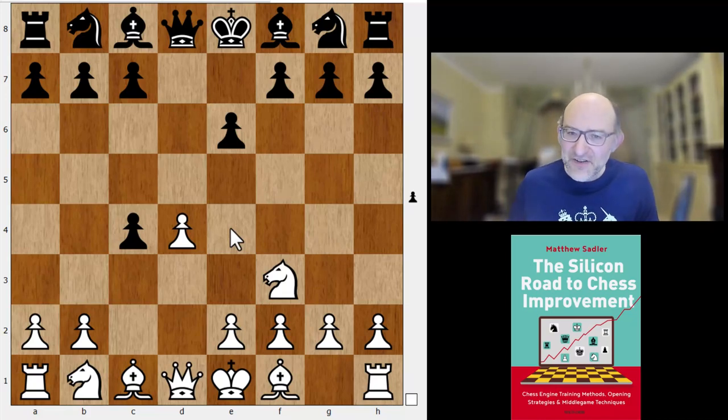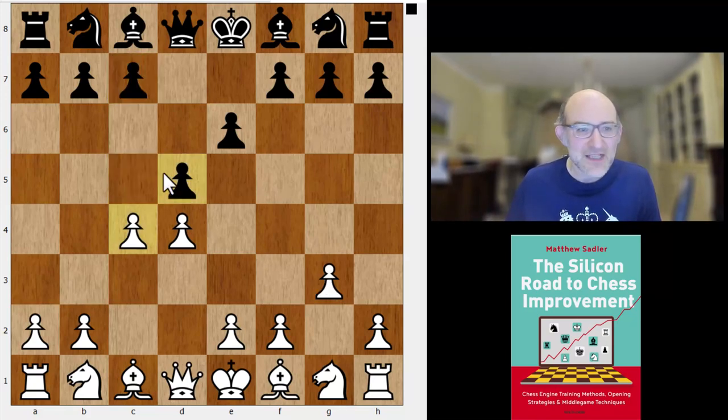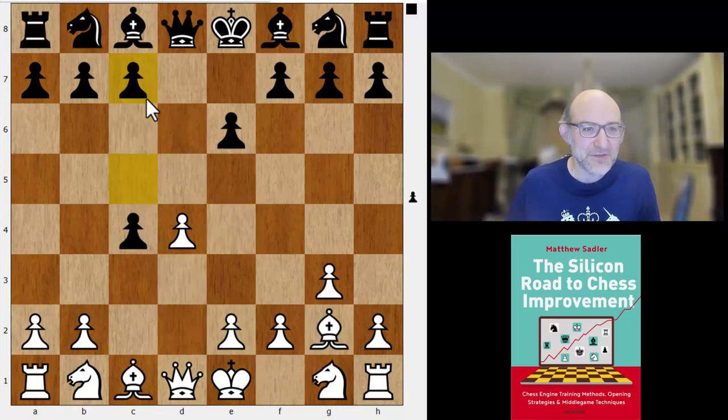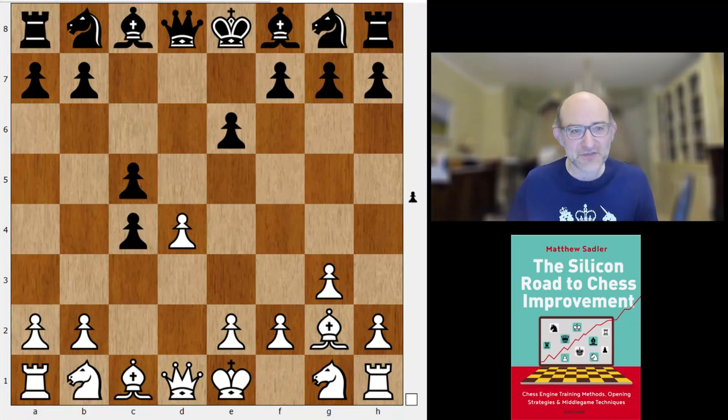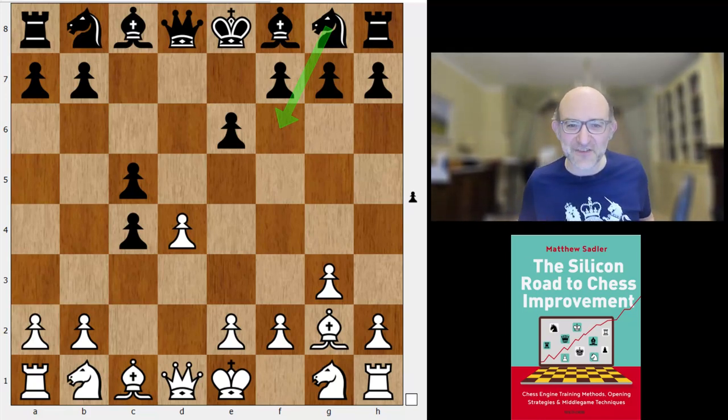One thing I hadn't quite realized until I read Christophe Silecki's recent Keep It Simple book is that g3 — which I thought was an equivalent way of heading for a Catalan — is not actually very accurate. After dxc4 Bg2, black can play c5 straight away, and the fact that black hasn't committed a knight to f6 makes a huge difference in all these lines. I'll give you a little tour of them.